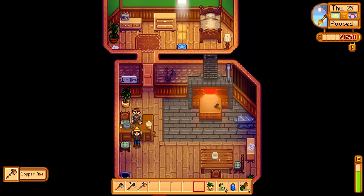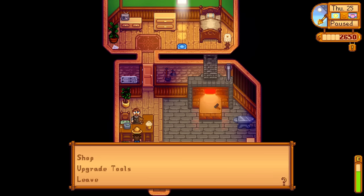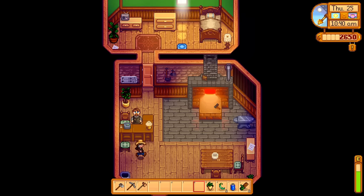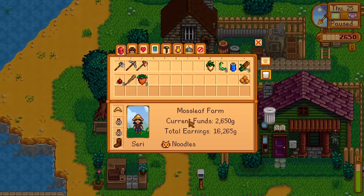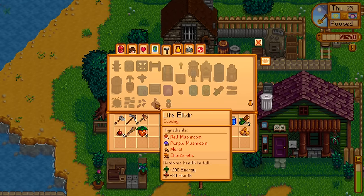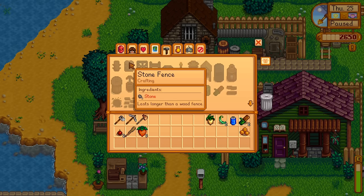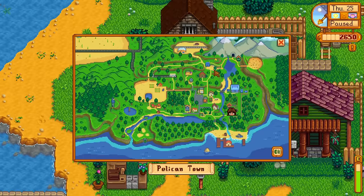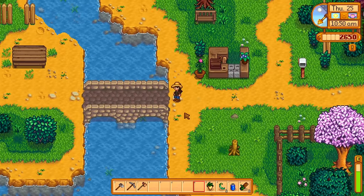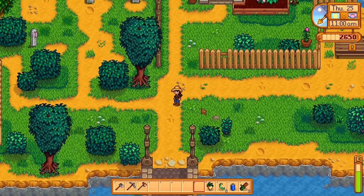My copper axe! We received a copper axe! Let's go cut down something big. You can also buy iron ore from Clint, which is useful if you really needed it. Right now the biggest thing I want to work on is a sturdy ring, but honestly what I most want is getting chickens and a horse. Let's run over and talk to Marnie on our way home and just see how much her chickens cost.